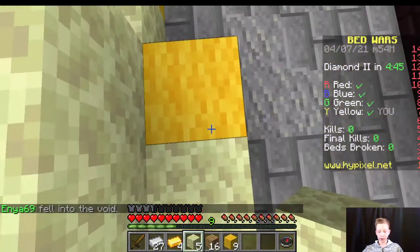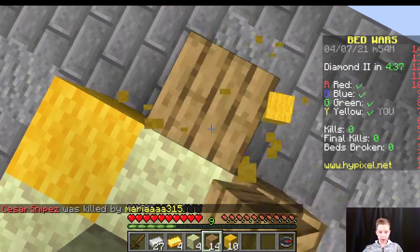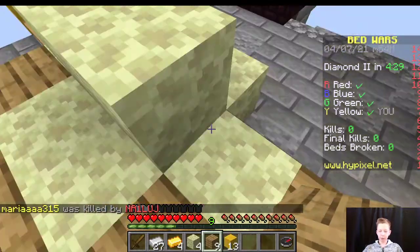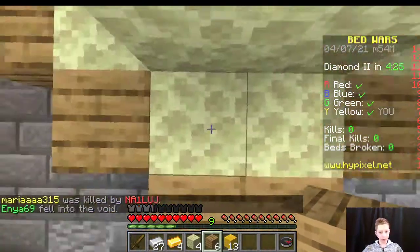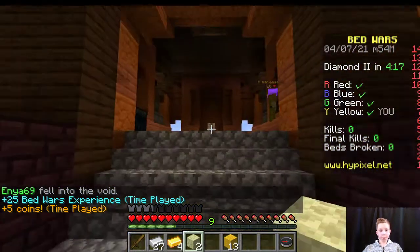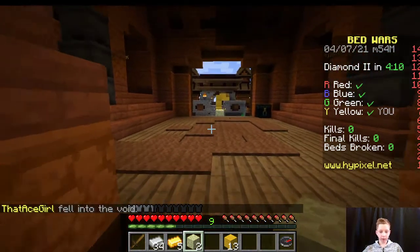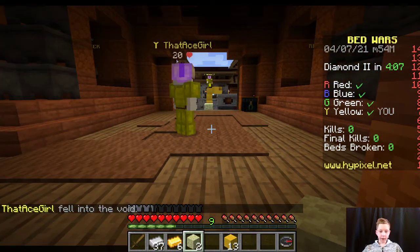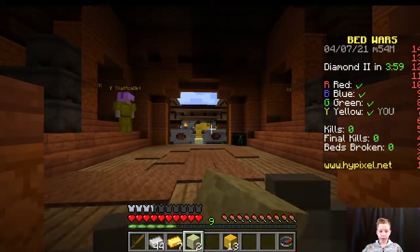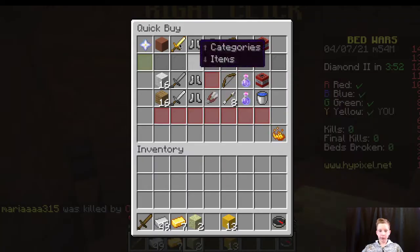I don't know why they ever thought it would be a good idea to make a defense like this. Whatever, we're defending. I'm sure it will all be fine as long as we win. We got a few layers. I plan on making some more end stone. We have two layers — one wood, one end stone. We only need a bit more iron before we can get some more. Two more buys of end stone.